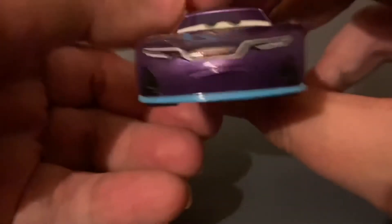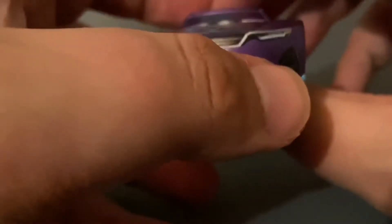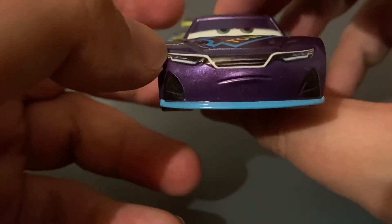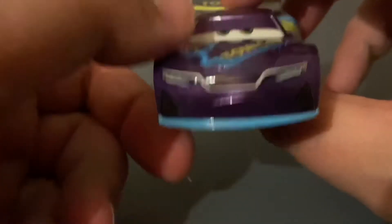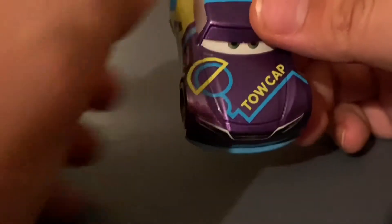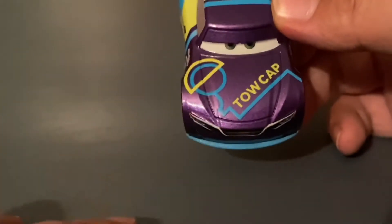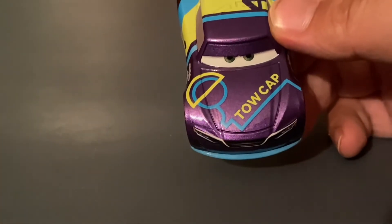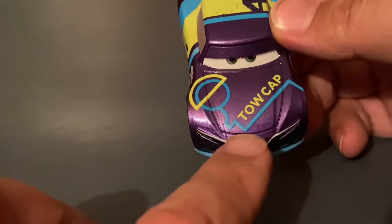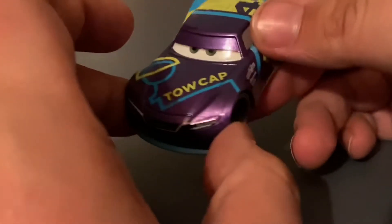Starting off with the front, he's got your typical next-N decal set of vents, headlights, and a grill. It looks alright — standard, typical stuff, not much to talk about. He's got a nice light blue splitter here, which looks good. Moving on to the hood, he's got the toe cap logo — the simplified one from the next N — with toe cap written in all caps, alongside a blue line here. Not much to talk about there.